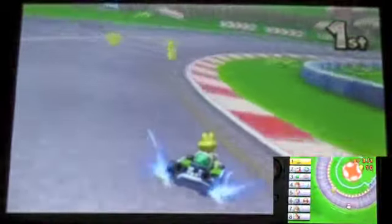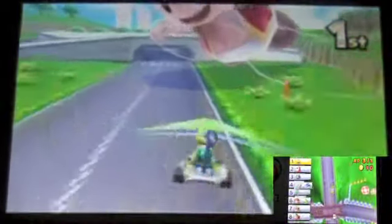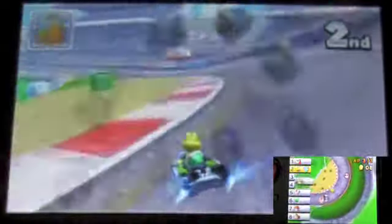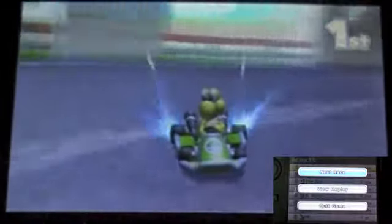If you press R when you go off a ramp or gap you get a little boost, which is cool. Oh, a blue shell hit me! Screw you blue shell! Go away! At least I get first place — not too shabby. We finished Toad Circuit. Let's see the next race.